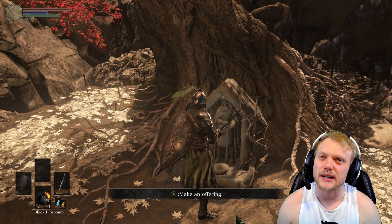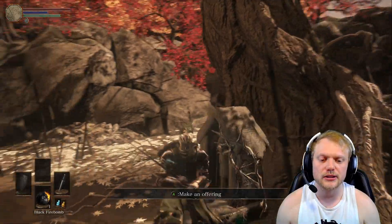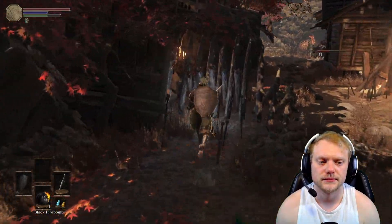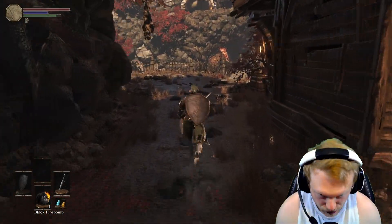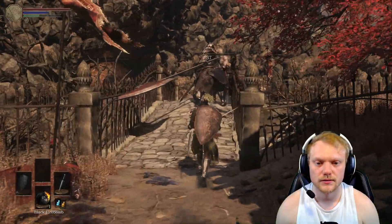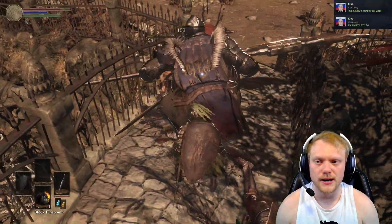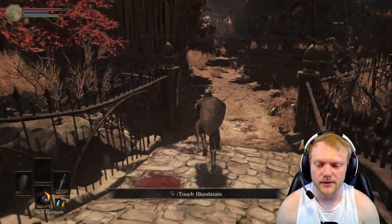I'm going to ember up because I feel pretty comfortable going through this area. I will say there are not a lot of embers in this — you can farm them, but I'm going to do most of this playthrough embered. Just know for multiplayer you have to be embered to spawn someone in if you're doing co-op. Right here you can join the Dark Moon covenant, but we can do this much later — we have to go get the flag first, which we'll get pretty soon. Towards the end of this level there are always fights going on and you can sweep up the rewards. Oh, ember right off the rip.